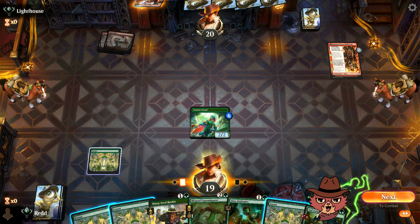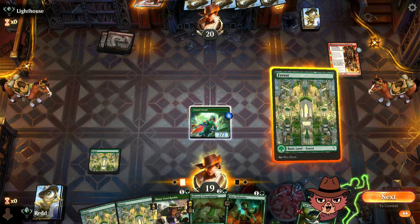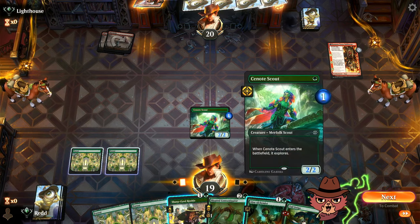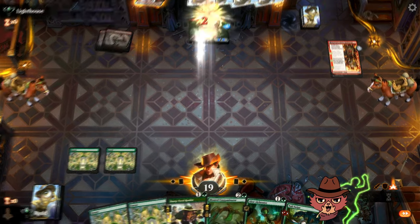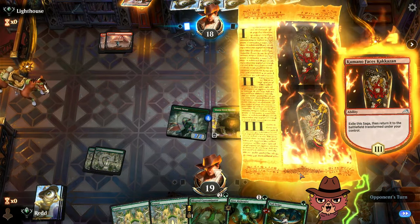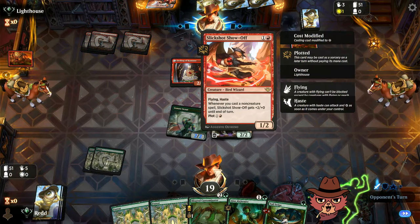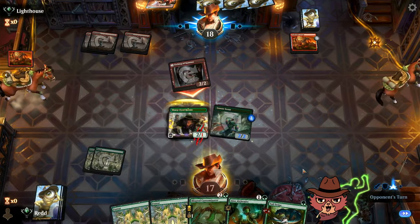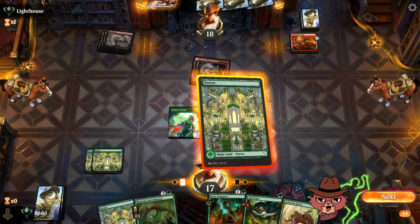Opponent goes for the plot on their turn — they knew we had Tail Swipe so they didn't want to just play into it. We stay on track: plot the Alchemist, swing for five, get the free Alchemist next turn. It's just Rookie for the turn though. They go Forge — surprised they didn't go Slick Shot Show Off, probably concerned about the Tail Swipe. The Forge sets up nicely.